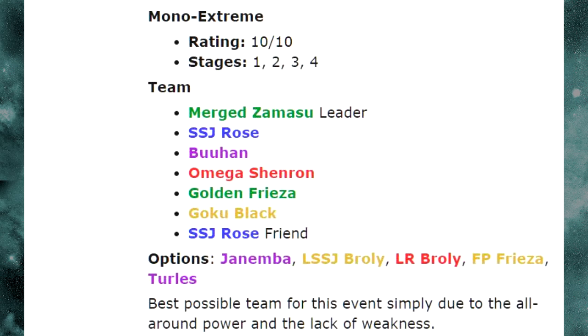LR Broly will reliably get his 12-Ki off and have a higher chance at his Ultra Super Attack. Full Power Frieza is a very underrated card — he does immense damage with a 120% attack multiplier in his passive skill, so he hits incredibly hard. I'd strongly consider him for this team.